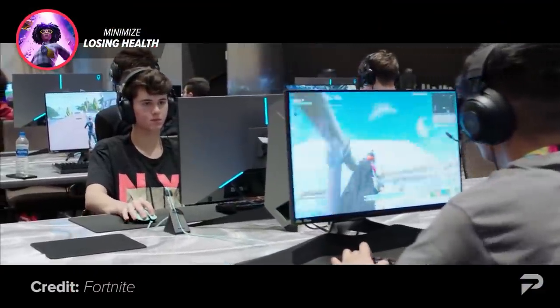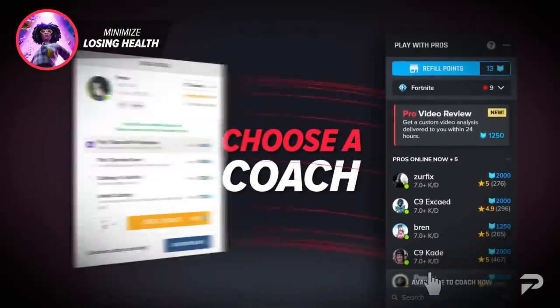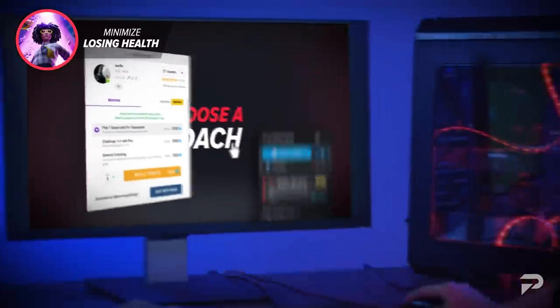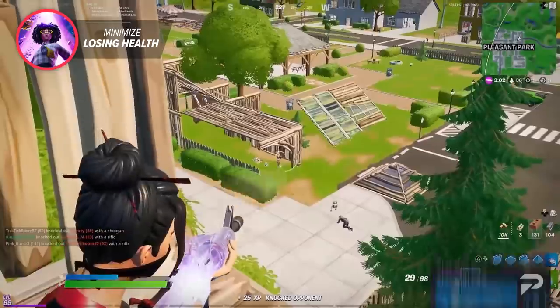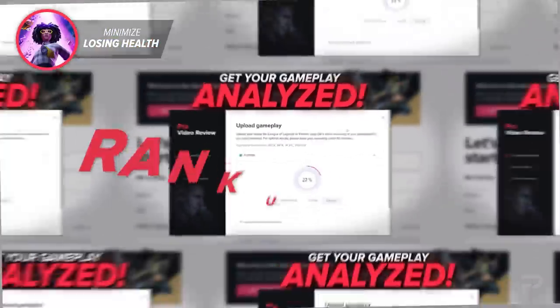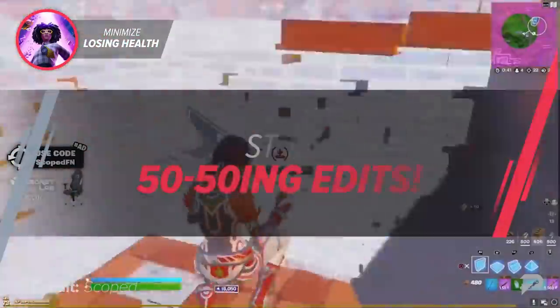If you're looking to get better at Fortnite like your favorite pros, our top coaches on ProGuides are ready to help you one-on-one with game sense, mechanics, VOD reviewing, and everything you want to learn at your own pace and level. Head on over to proguides.com right now to get started and use code RANKUP2021 to get 20% off.